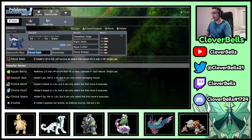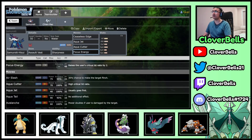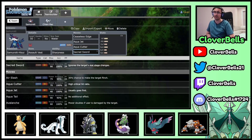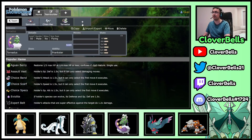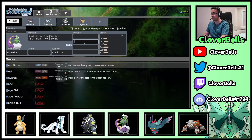For the Assault Vest variant I'm running Ceaseless Edge, Aqua Cutter, Aqua Jet for priority, and Sacred Sword — which is really good and can bypass Gholdengo's shenanigans. It also gets boosted by Sharpness. For the team I'm going hyper offensive: Tornadus-Therian and Dragonite, because if you're going to use Chien-Pao to boost Samurott's damage you might as well synergize with Tornadus. You also get Rain Dance to increase the power of Aqua Jet and Aqua Cutter, compensating for the bulk investment.